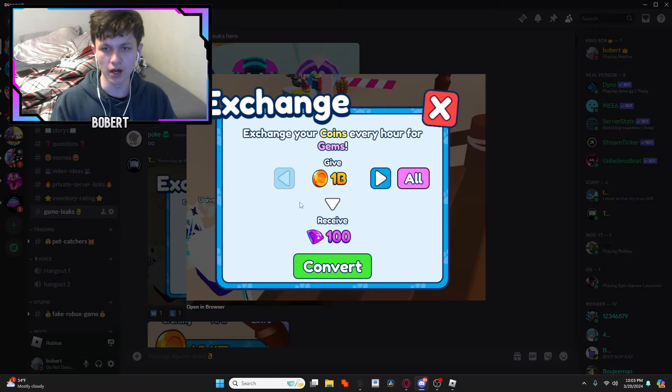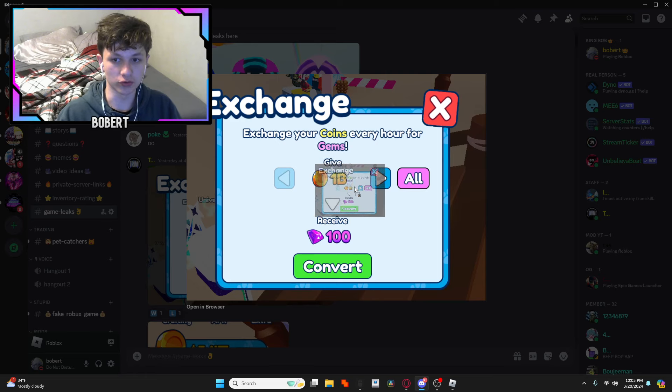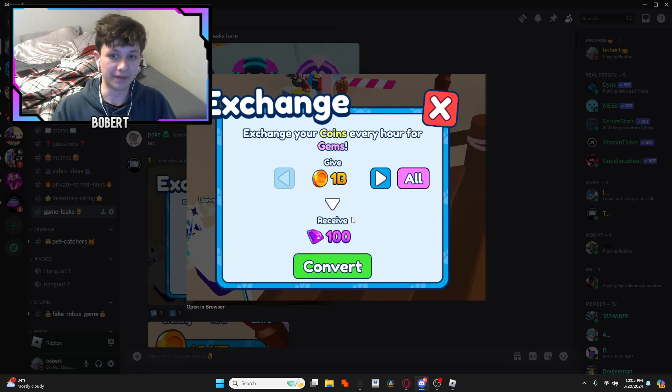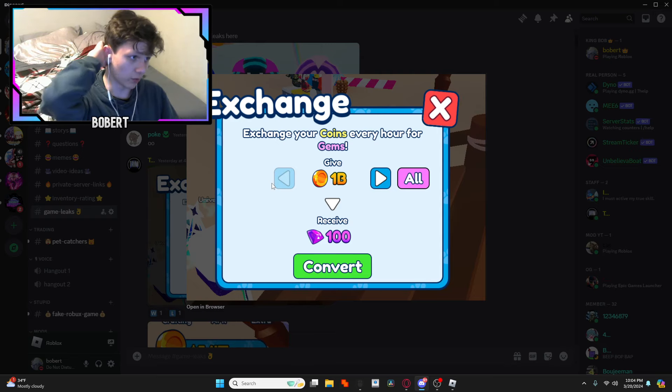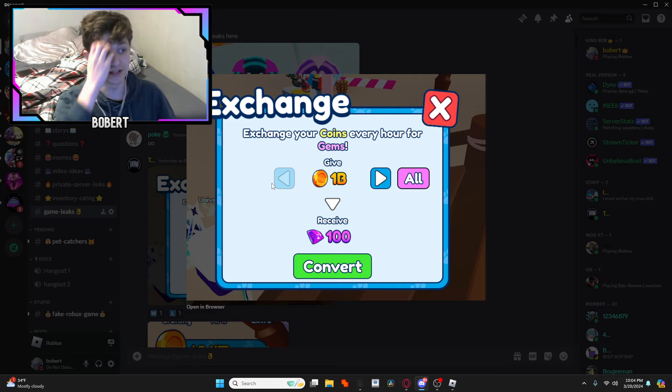Here it says 'exchange your coins every hour for gems.' I'm not sure if this is the actual conversion rate, but this could be very good. Make sure you're saving your coins — this could make coin grinding a lot more worth it than it is right now.